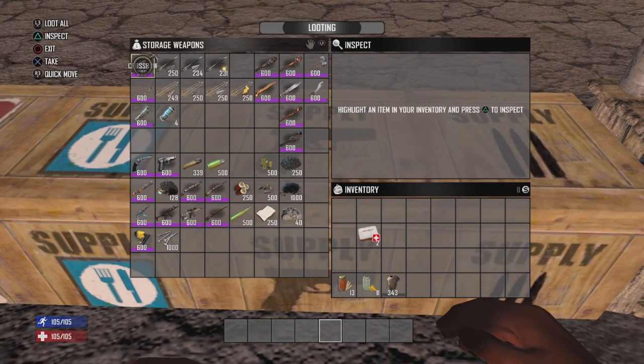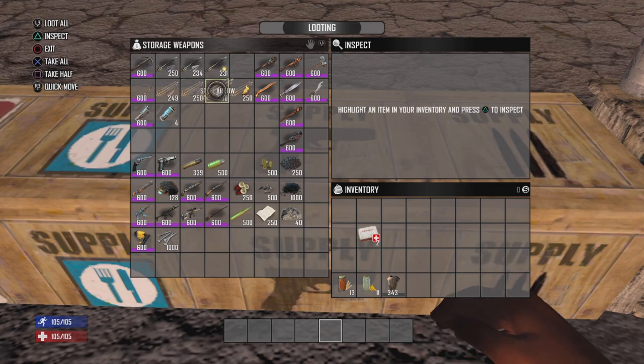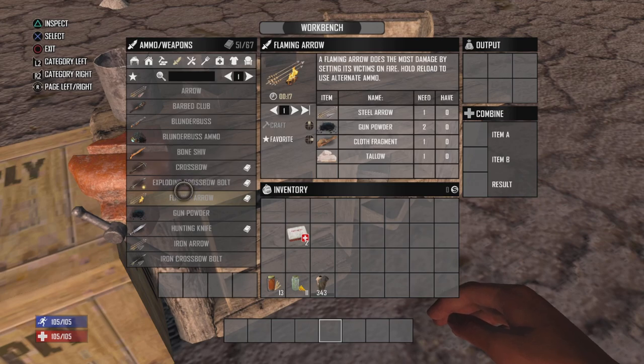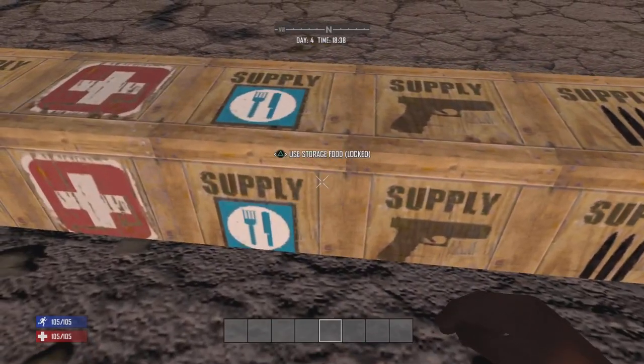For your crossbow, the difference is you have to draw the bow back, whereas with the crossbow you just manually reload. You have iron crossbow bolts, which are the same as the iron arrows; steel crossbow bolts, which are the same as regular steel arrows; and then you have explosive bolts. Explosive bolts are steel arrowheads, gunpowder, one duct tape, one wood, and a feather — a little bit more expensive.